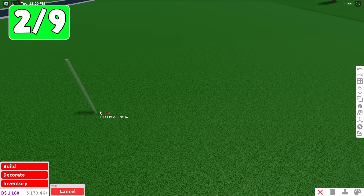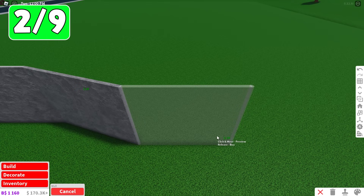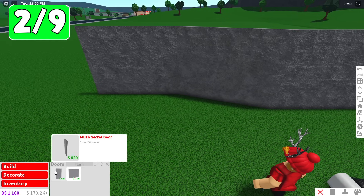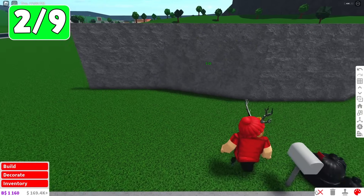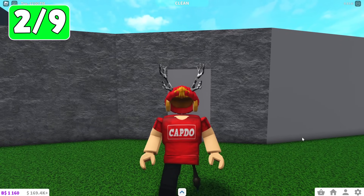Next up, we have the flush secret door trick. So let's say you have like a mountain on your house — if you're painting these walls like slate, for instance, and maybe you have some mountain landscaping. If you go into the doors category and type in flush, it will pop up a flush secret door. You can actually paint this the slate color and it blends in pretty well. Then you just walk on up to it and boom, that's a secret door right into your new secret base.